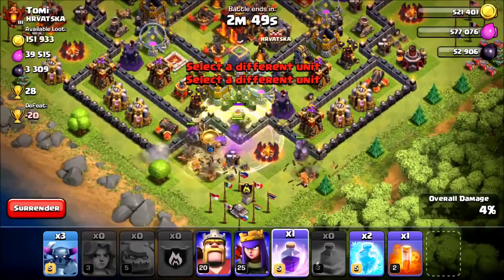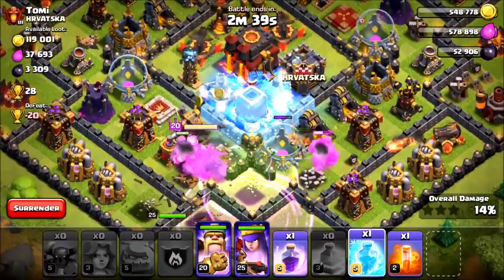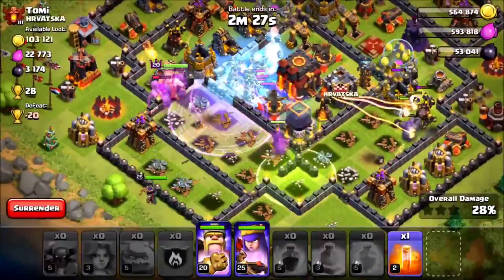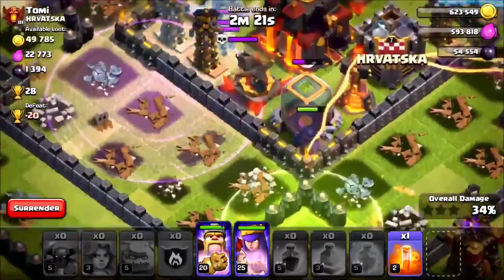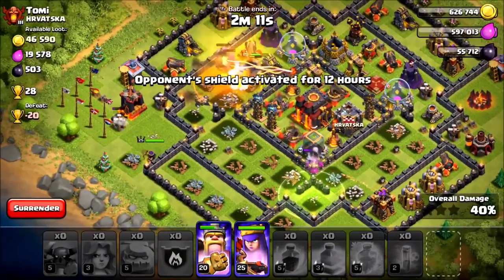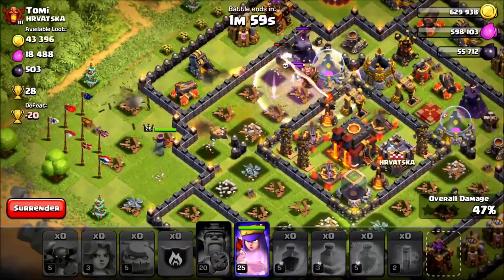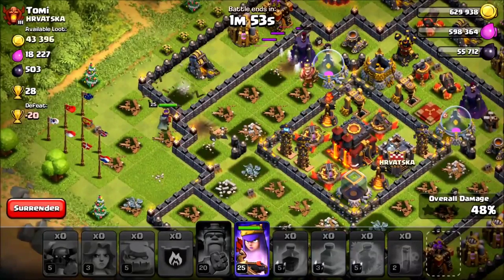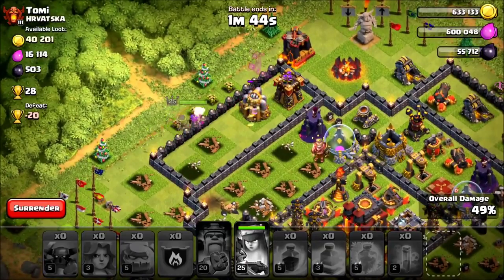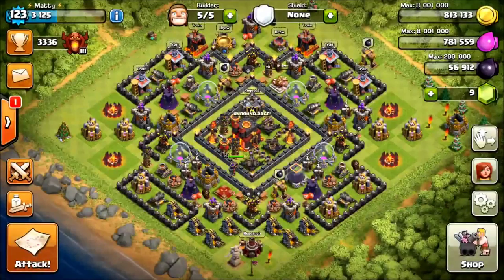He starts off by placing his golems spread out along the bottom to filter a path through for the valkyries in the middle. One Pekka goes to the middle and the rest have shopped around the outside — one Pekka alone isn't going to do enough damage to get the Town Hall. This raid looks to be on course for one star out of two, since he was only aiming for two stars with a GoVape on this kind of base. He ends up with barely 50% and brings back just one out of three stars.